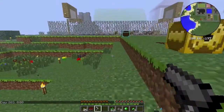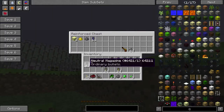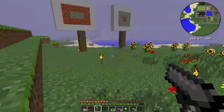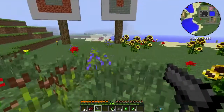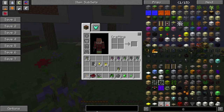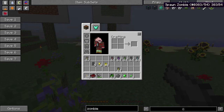Next up we have the sand shot — the sand magazine. This is one of the least useful of all the ammunition types in the hunter's handgun armory. Let me do a demonstration and show you how it might work.